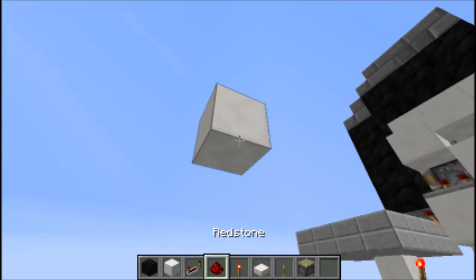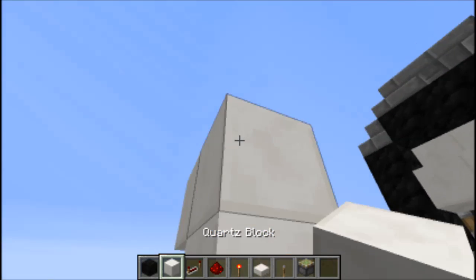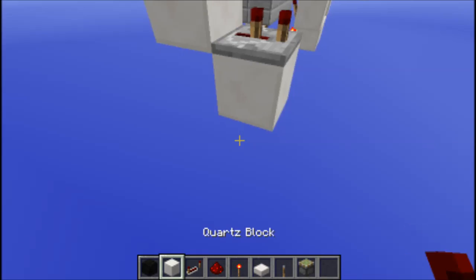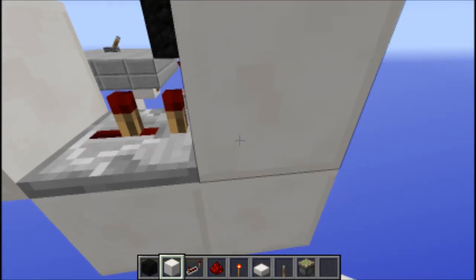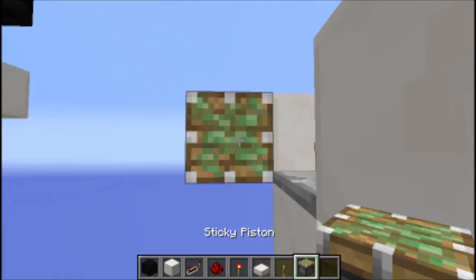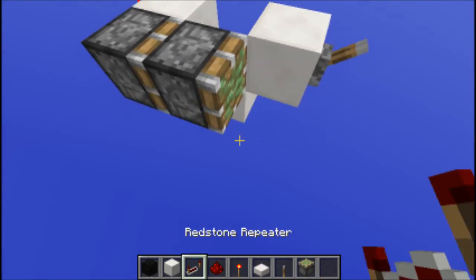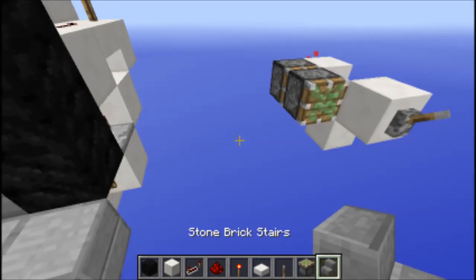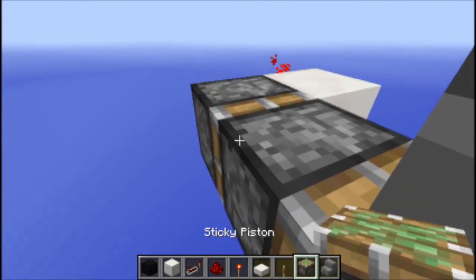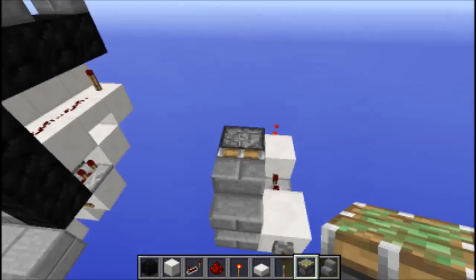For the tutorial, what you are going to do is come from the input, go down one, place a repeater set to two ticks, then come up one. Place a redstone torch to the side, then quickly spin around, place your two blocks, place your stair block like so, and put an extra stair block up there and put your sticky piston in its place.